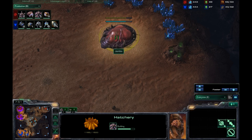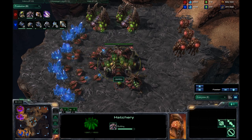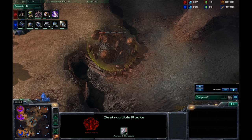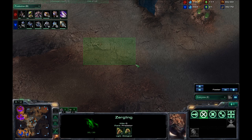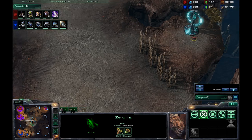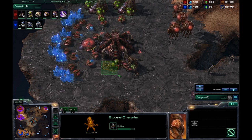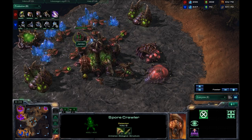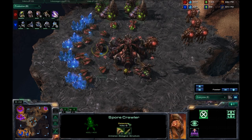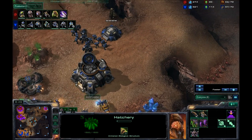He does have a third hatchery on the way at the eight-minute mark. That is an early third base, but he is comfortable with his map control right now. What I mean by that is that with his Zerglings here, if I go for any attack down from this main ramp, he's going to spot it very early on and have enough time to get quite a few units out very quickly. He does have Spore Crawlers coming up inside his base — they are detectors — so if I went for a Raven strategy, he would already have a counter to that.